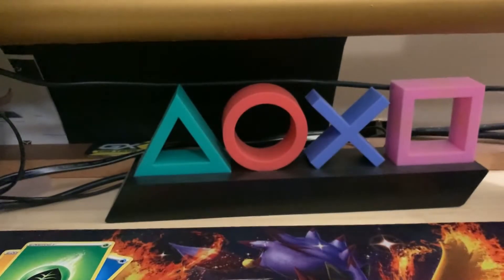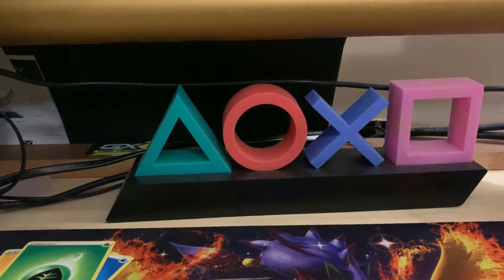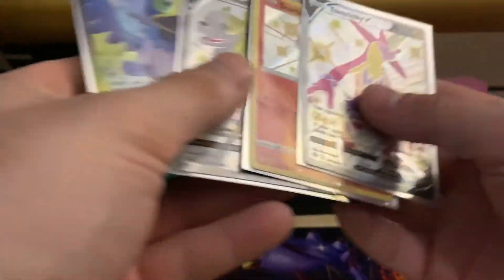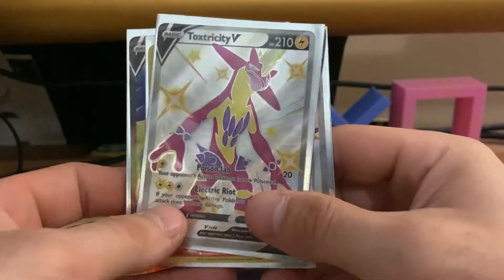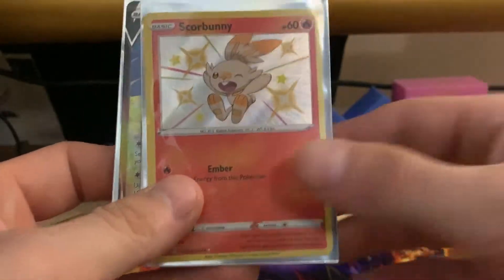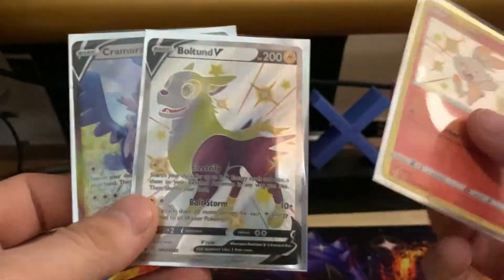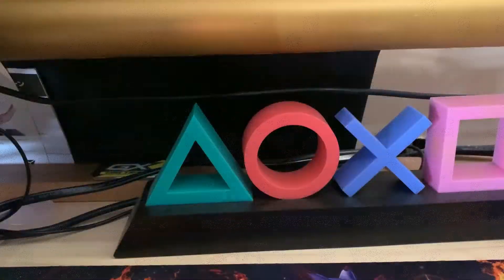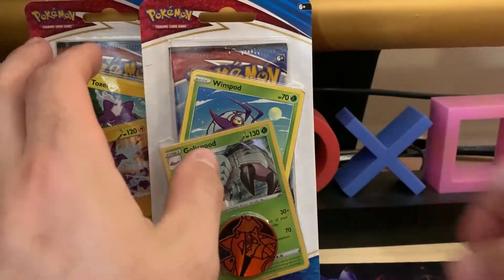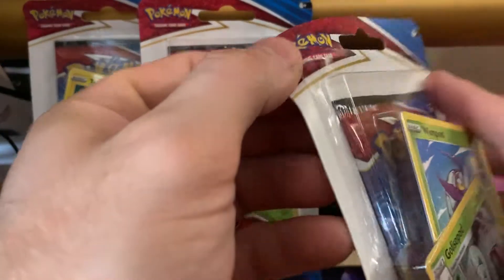There we go, get it into the sleeve. And there it is — that's the opening today. We got six packs and three hits out of six packs, so that's not too bad. Got the Toxtricity V full art shiny, the Scorbunny regular shiny, the promo Bolton V, and a Cramorant V.